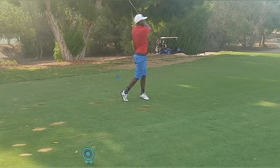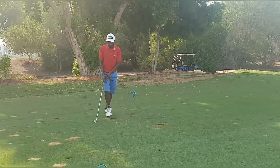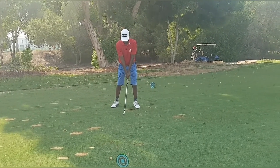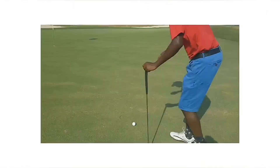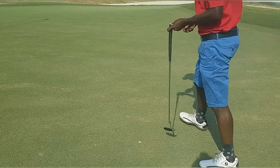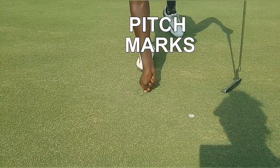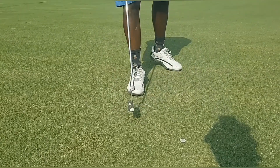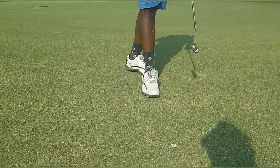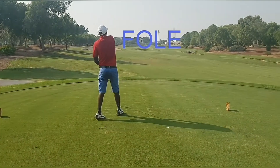You're not supposed to hit in front of the tee markers. You should place your tee in line with the markers or just behind them — you can go up to two clubs behind the markers but never in front of them. Also, when you get to the green, mark your ball, find your pitch mark, and repair it: use the tee tool to push the grass up, then tap it down with your putter to keep it level.